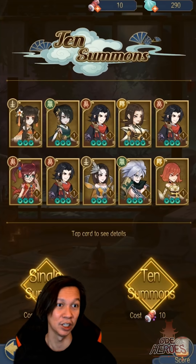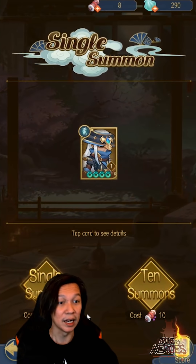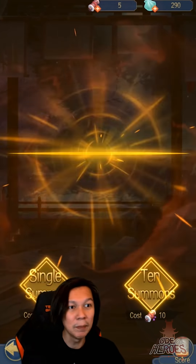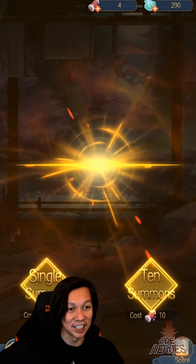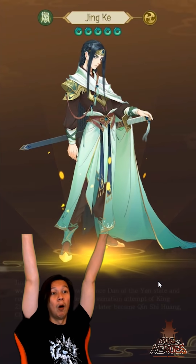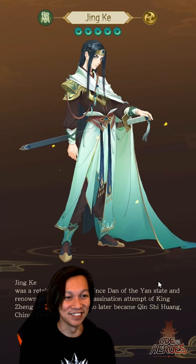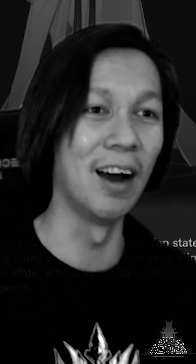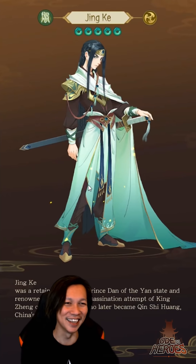Let's do ten more single summons to compare three-star and four-star animations. Three-stars and four-stars look pretty similar in the summon animation. Then — a five-star! This guy is Jing Ke, the retainer of Crown Prince Dan of the Yan State, renowned for his failed assassination attempt on the king who became China's first emperor. So he kind of messed up history.